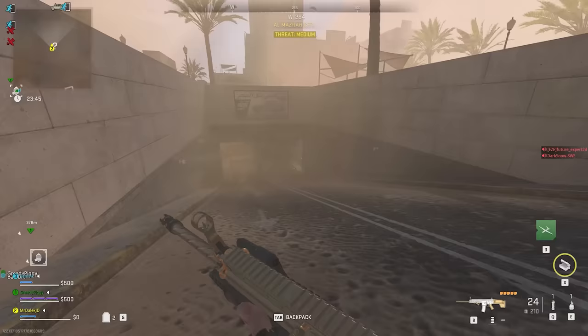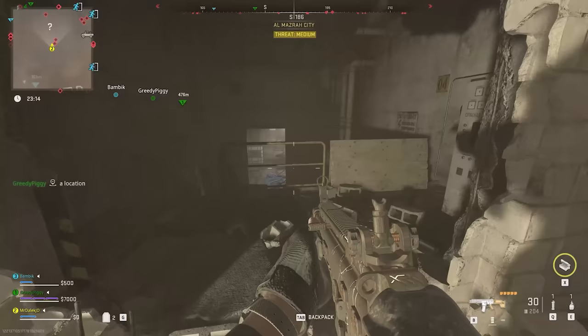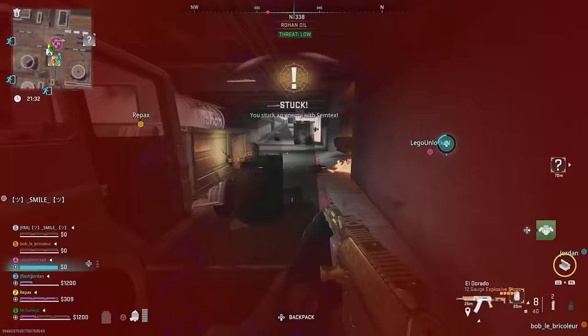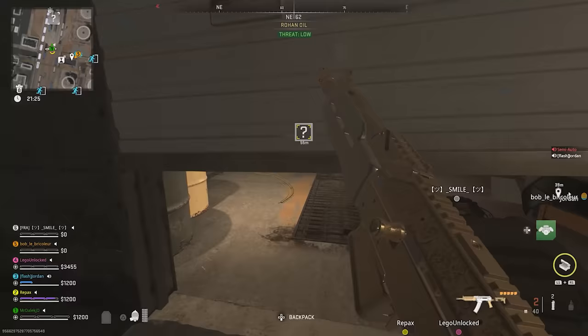The first entrance you can use is going to be under Al Mazra City in the car park. You'll be going underground to the car park, opening the doors, and then going underground to this wall where you'll see the entrance to the Complex. Another location is in the Rohan Oil access tunnels, where there's going to be quite a few AI to take out, but it's going to be a wall on the right. You prone to crawl in, and then there'll be the opening that will lead you to the Complex.